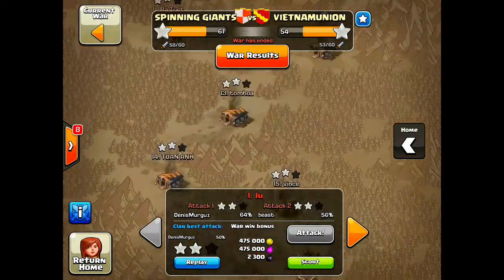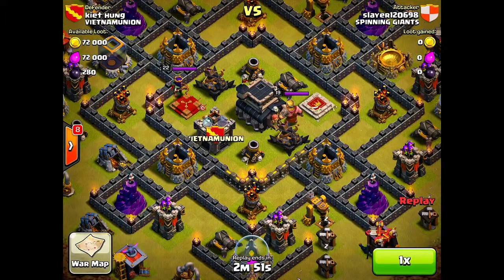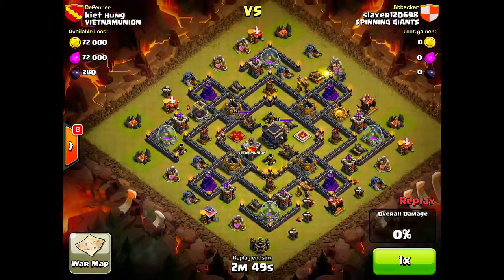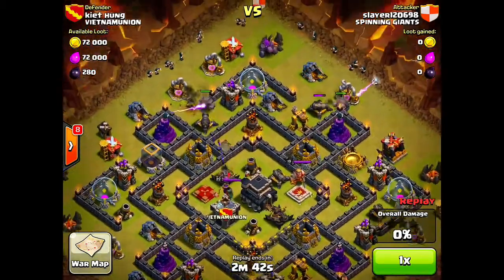Back to the clan war menu. The way I'm going to do this is show you one Town Hall 10 attack, one Town Hall 9 attack, and one Town Hall 8 attack. If you think I should show two Town Hall 10s and one Town Hall 9 with no Town Hall 8, let me know. Here we go into our next raid — Slayer is the attacker for Spinning Giants.